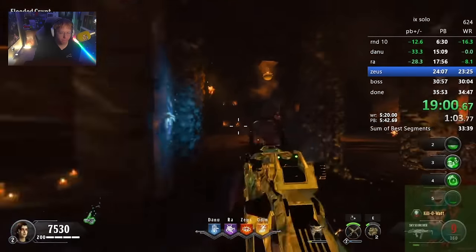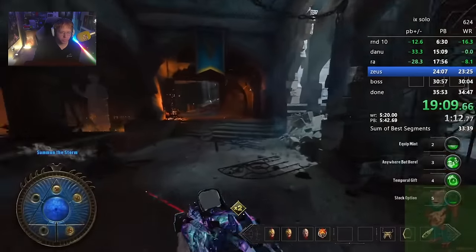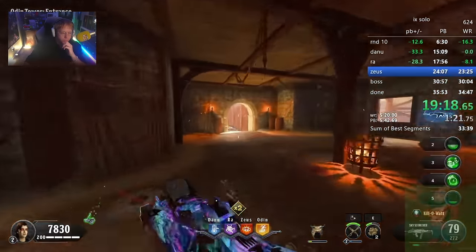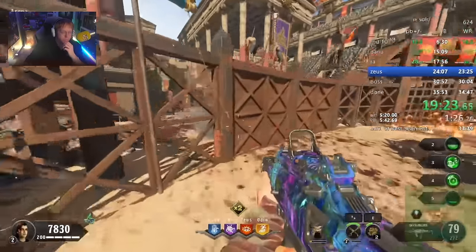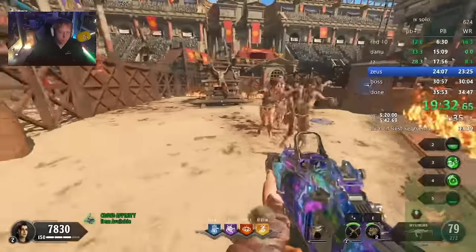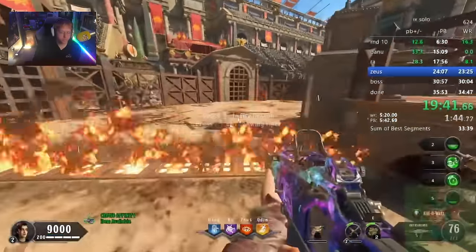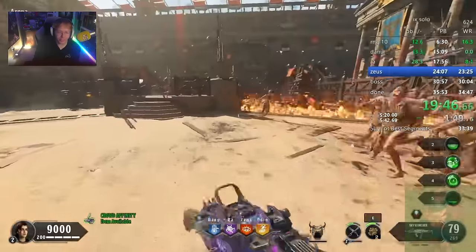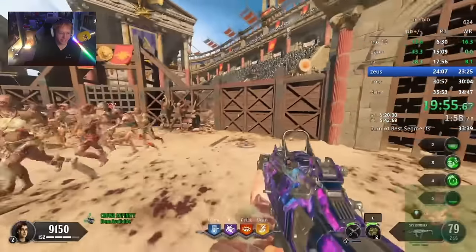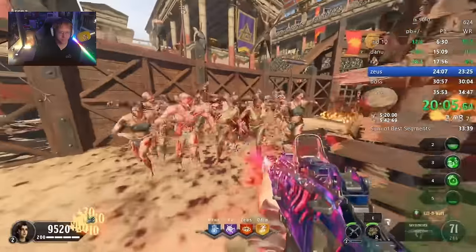The run is definitely beatable. There's an easy 30-second time save on my Zeus step, and the start can also be a bit quicker because of a new strat that was always theorized but no one had ever actually tried on classics - because of how insane the RNG would have to be. Essentially you'd need a first box Salvo and a first box Scorpion, so you can sit in the two-spawn at the Danu temple and fly through from round six to round eight, saving about 40 seconds compared to what I do in this run.